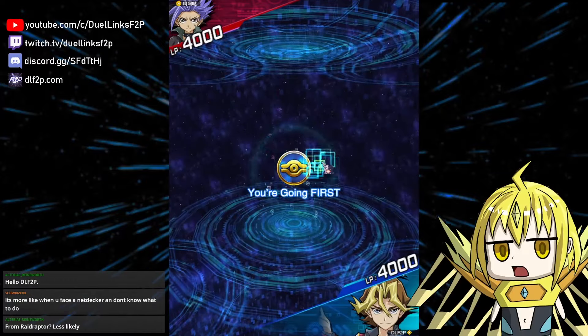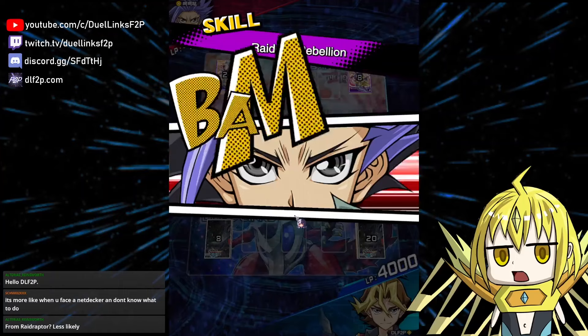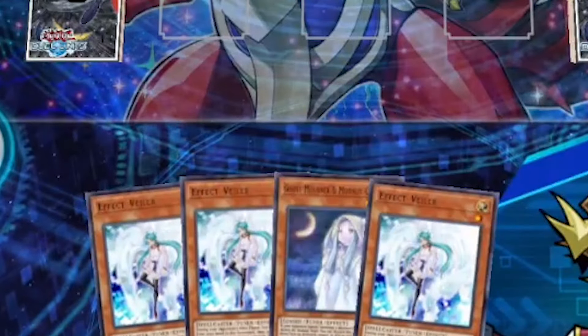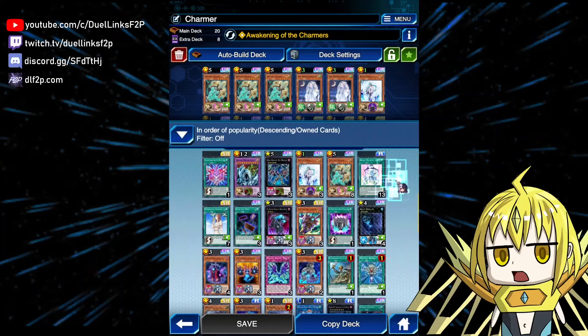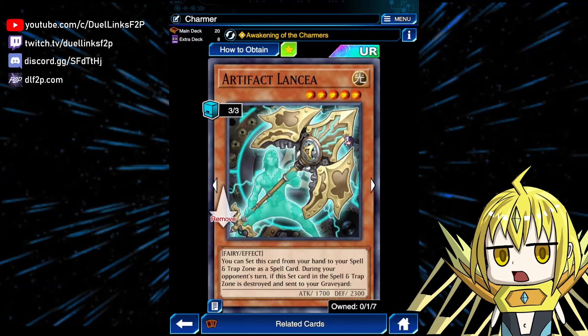Please go second, and then just give me a bunch of hand traps. We're going first, but we can still draw a bunch of hand traps. There's a really popular deck right now called Phantom Knights, but that deck has one glaring weakness: they use their graveyard a lot. So we have a deck right now that plays nine hand traps with four different names.